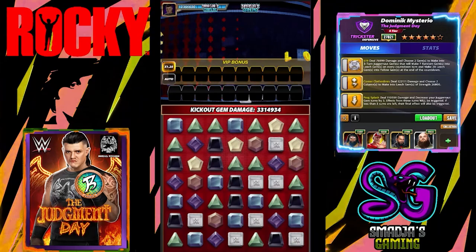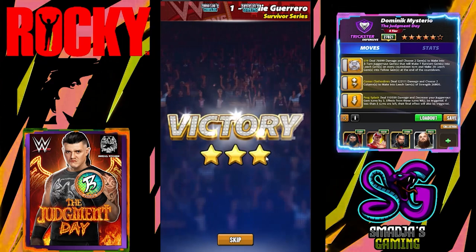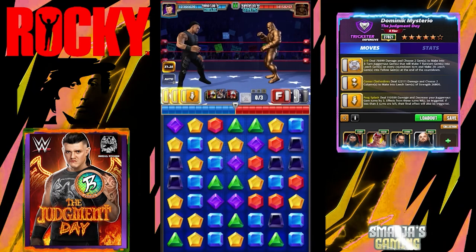Not so bad, but again it's not the full potential of Dominic Mysterio. Veer is only at 13k so only 50% damage on those leech gems. You can just imagine an extra 75%. Let's try it here against a six-star Hall of Fame Undertaker.